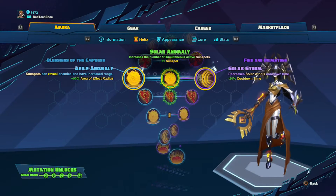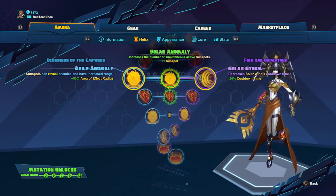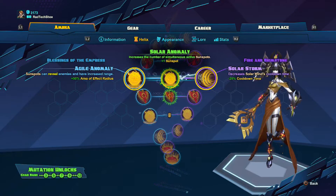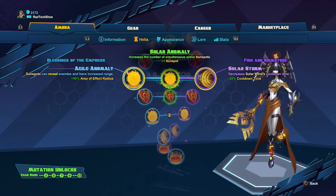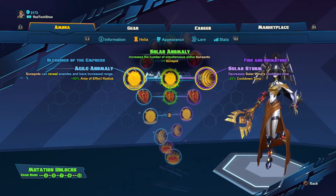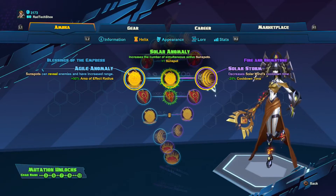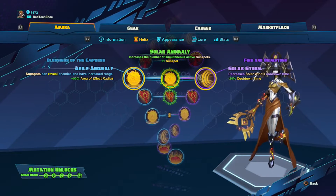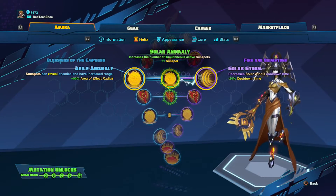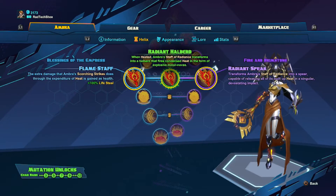For level six, I prefer Solar Storm so that I can use Solar Wind more often. Solar Anomaly is okay — increasing the number of Sunspots is cool if you want to lay traps and force opponents to pass through multiple Sunspots. But you really want Sunspots in front of Ombra and enemies to heal and deal damage. I'd rather not use Solar Anomaly; I prefer Solar Storm.